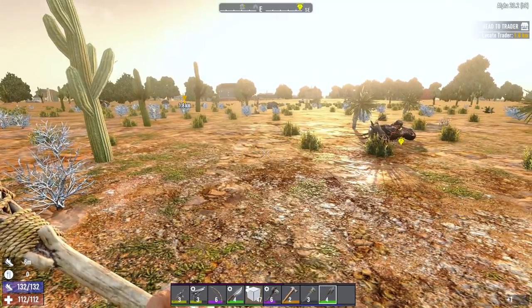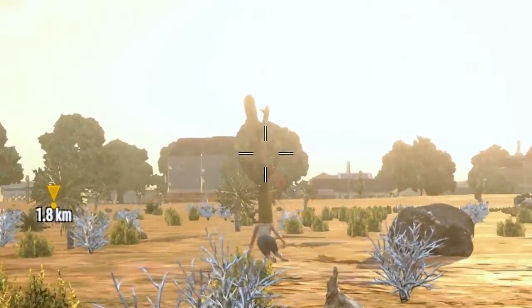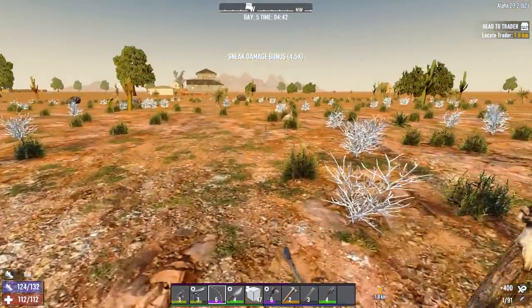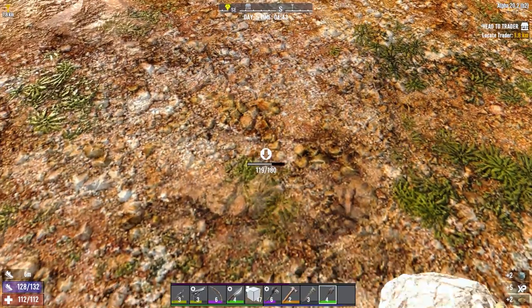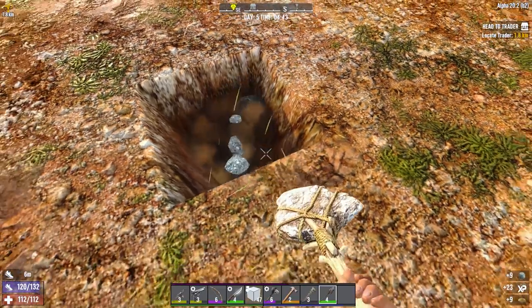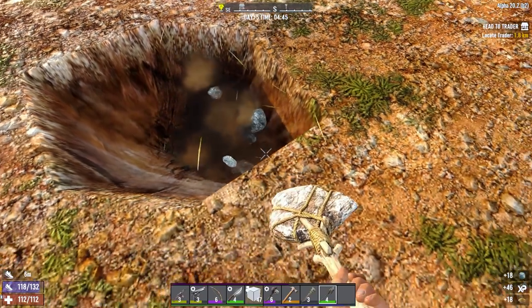The first thing you're going to want to do is clear the area because there's always going to be some zombie who shouldn't be there, and then you're going to want to start digging. We want a 1 by 16 footprint for this build and we're going to start off by doing a 1 by 5 section and we'll go from there.